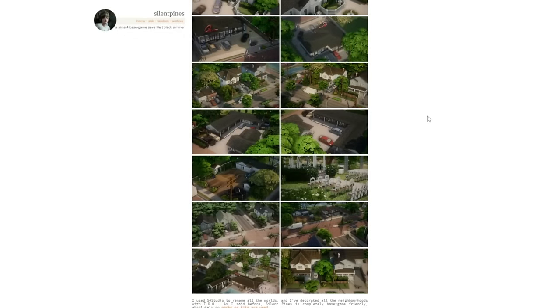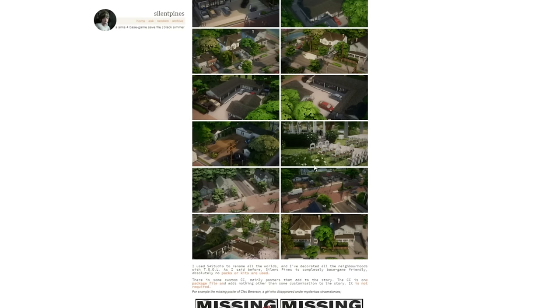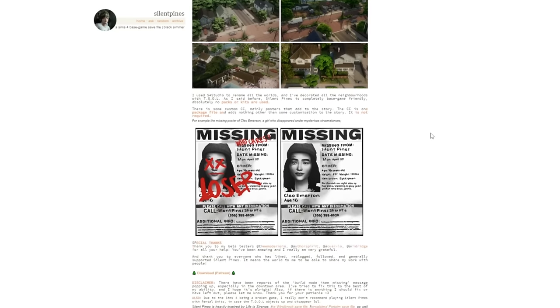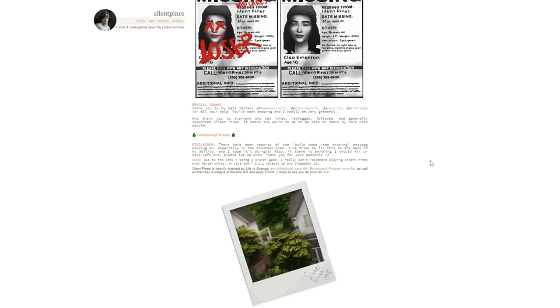I was blown away by the screenshots — you have to take a look at them. Everything looks amazing and I'm still blown away at the fact that it is all base game, yet it feels so personalized and detailed. There is a CC-free version of the save file and a CC version. The CC in the save file is because there is a mystery to solve — Cleo Emerson, age 16, has gone missing, so you'll see these signs around the save file. But it's not required; you can just play and enjoy it.